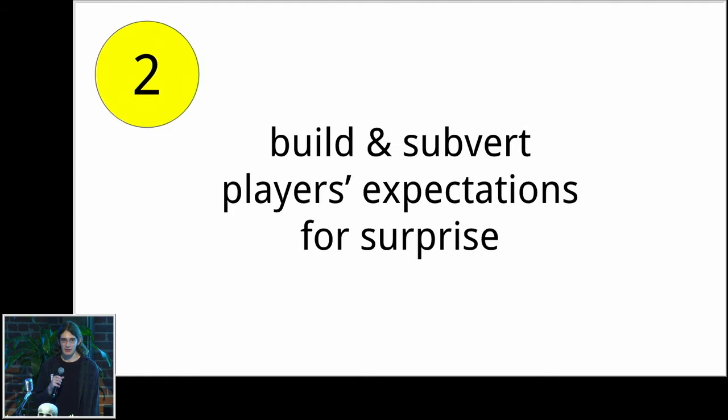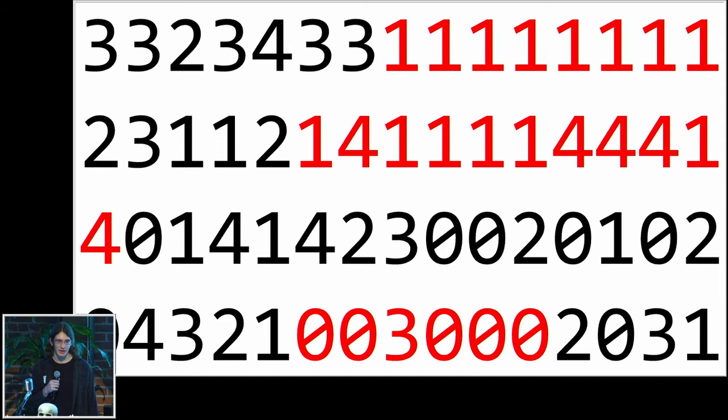Number two is building and subverting players' expectations for surprise. Player expectations in procedural systems have a lot of interactions with randomness and probability, and also with players' perceptions of randomness that tend to diverge from what actual randomness looks like. Initially, players come into a game with very little sense of what to expect from the generator.